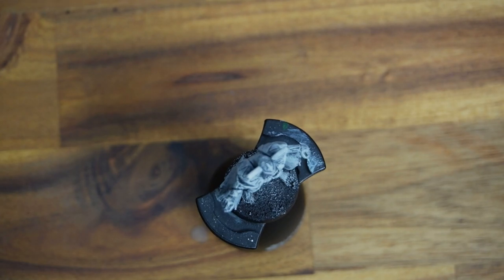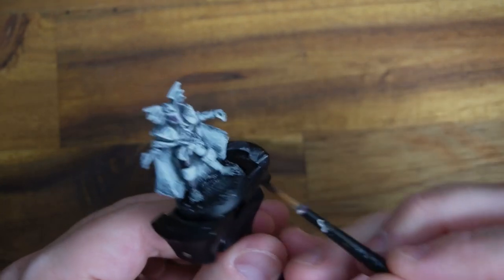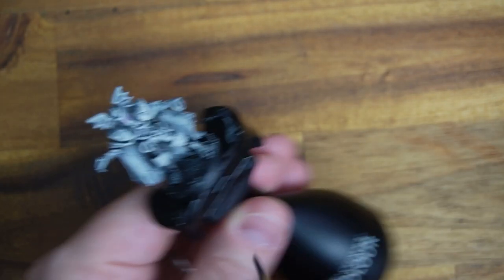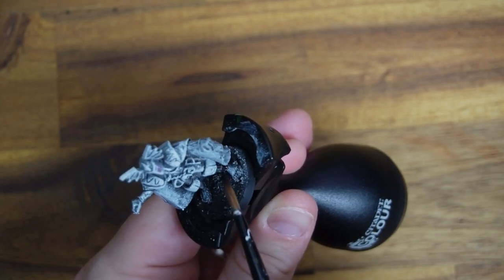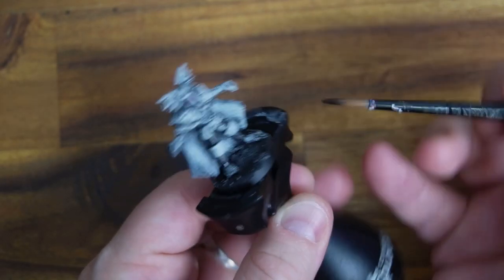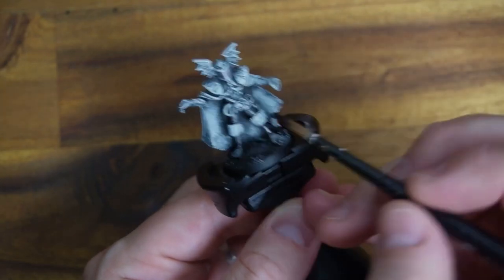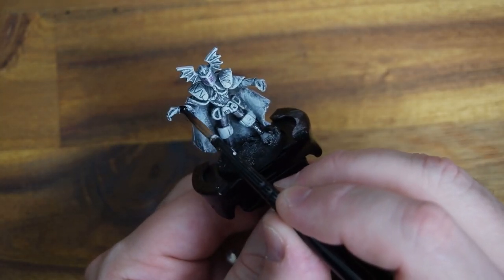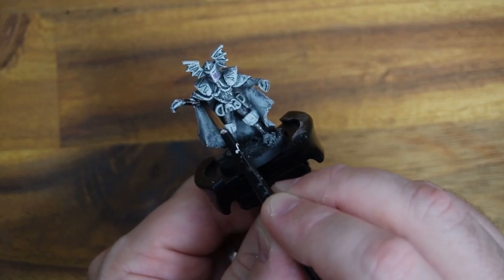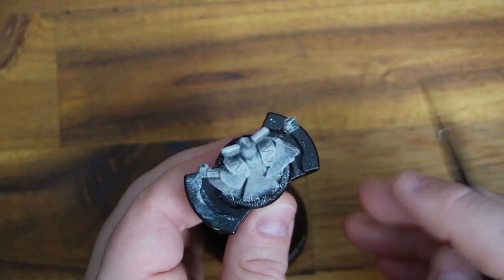He is probably my favorite dark judge, and that's saying something because they're all pretty cool. I was lucky enough to get all four of the Mongoose Games dark judges. They're probably more in scale with the standard street judge of Warlord Games, unlike their new Death version who is absolutely massive — like an eight-foot humanoid. These are more standard six-foot with the helmet; Fear would be about six-two. I'm probably not going to use him as Judge Fear in game.